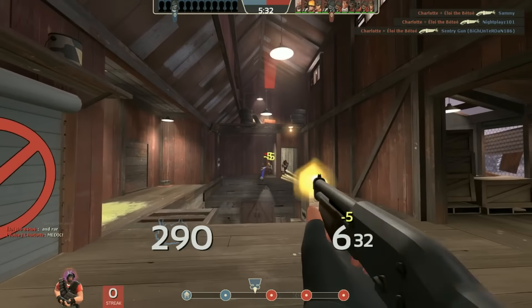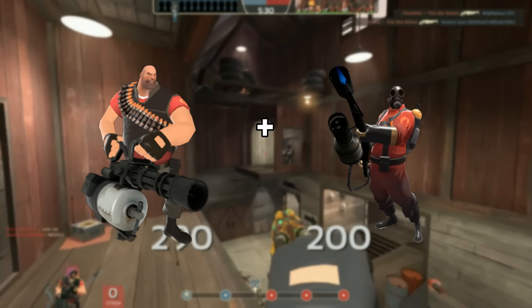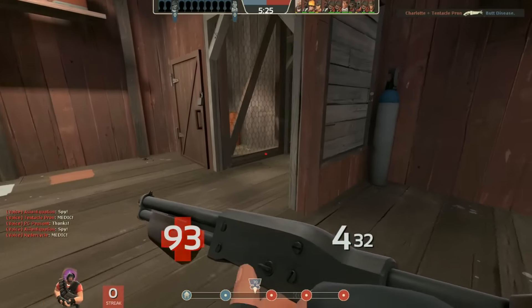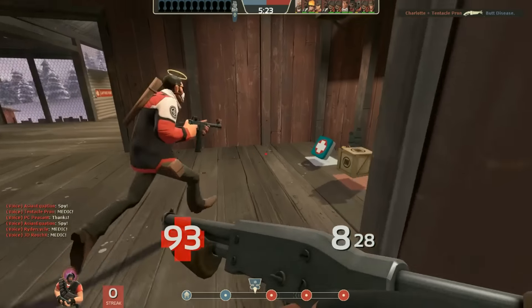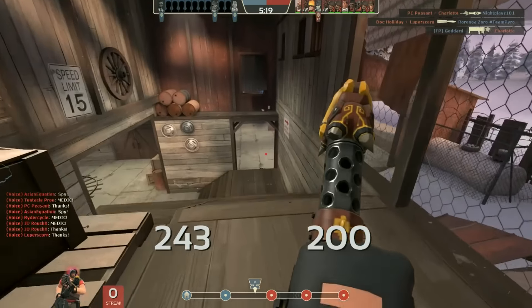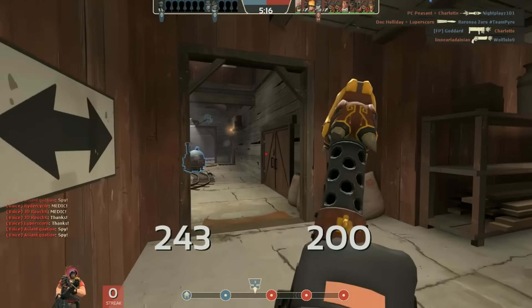It does a lot of damage at close range, and it works really well if you have a pyro who is able to light a lot of enemies on fire. How this works is you can either play flank heavy and basically light people on fire yourself with the ring of fire, or you have to be a more passive heavy and target the players that are on fire from your friendly pyro.